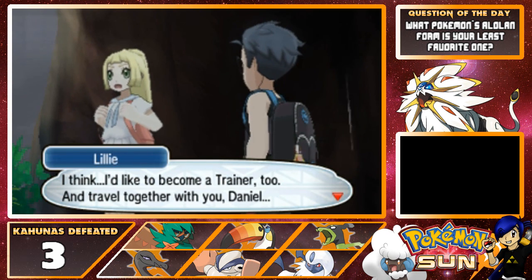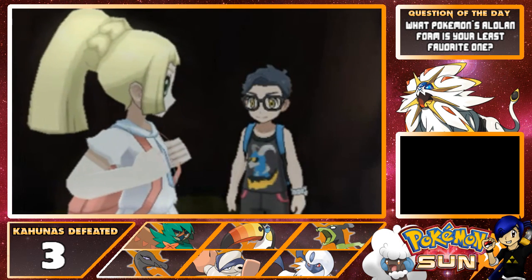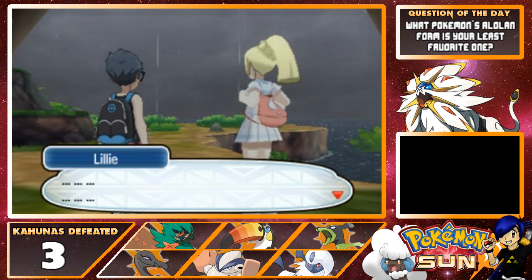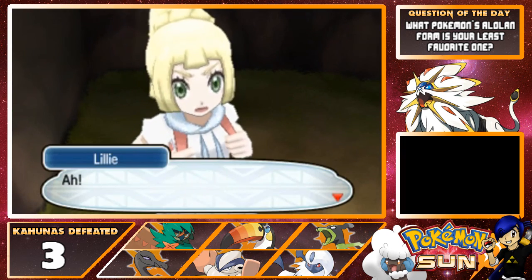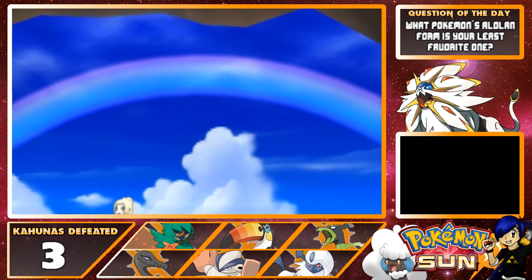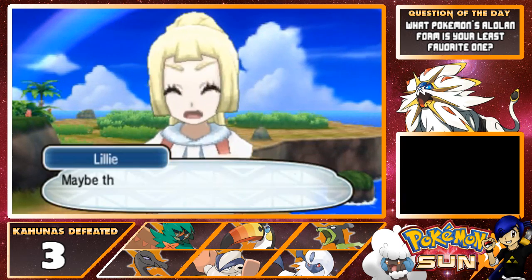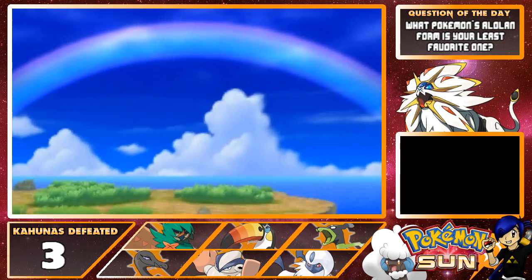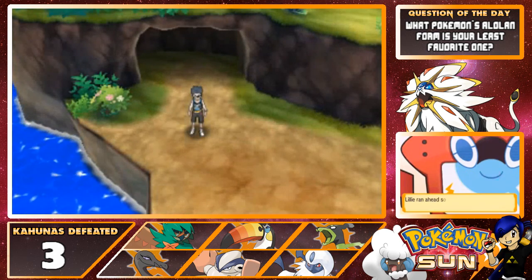"I think I'd like to become a trainer too and travel together with you, Daniel." Nice! Series of ellipses... Sweet rainbow. "Maybe there really are good omens sometimes, wouldn't you say?" Even before that — the rainbow was actually just another ultra wormhole.